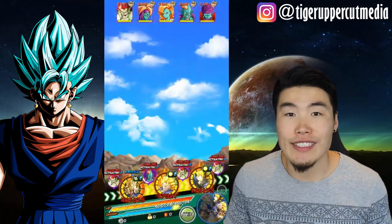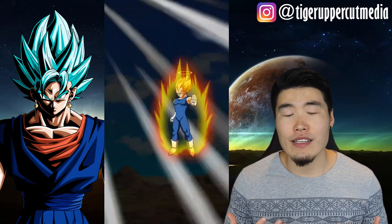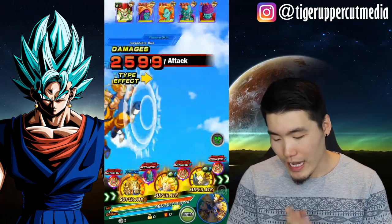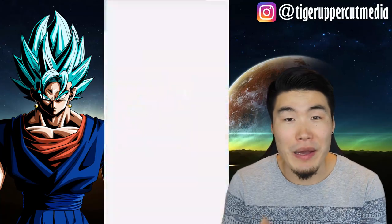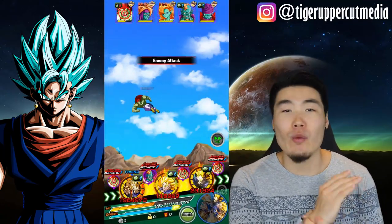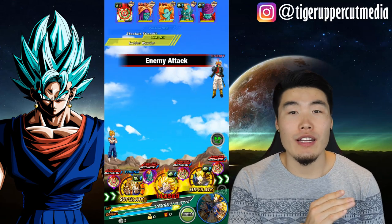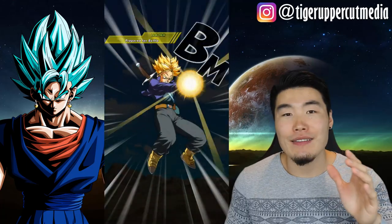Legends doesn't have an account retrieval system like Dokkan does, so I wasn't able to fill out a form and have them get back to me with my account details. I was like, you know what, I was losing interest in the game anyway, so screw it, I'm not playing anymore. But recently my friend has been playing a lot and did kind of convince me to jump back in. Also, the news came out that Bardock and first form Frieza are coming — first form Frieza's cool, but Bardock — I love Bardock, man. He's also a counter to the Broly that's been running rampant in PvP, so having that Bardock to counter the Broly is going to be really fun.